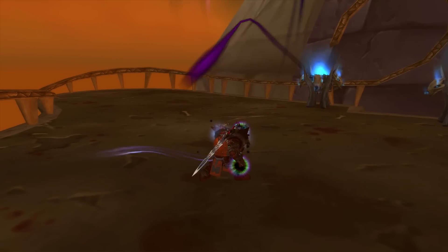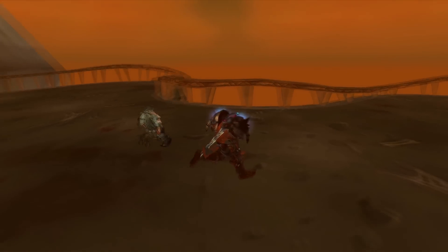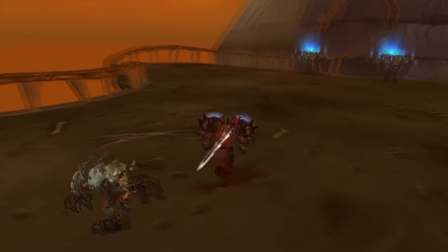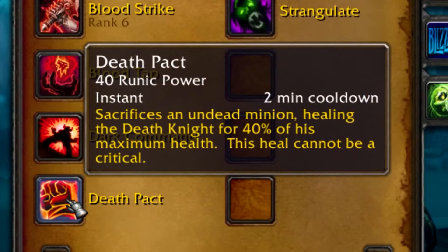The ghoul would be alive for a one minute duration as a temporary pet that would automatically attack whoever the Death Knight was attacking, although most people just used Raised Dead in a kind of spell combo with Death Pact to sacrifice the ghoul for 40% of your total health returned. People used to put it in a macro to make the process much faster and easier.